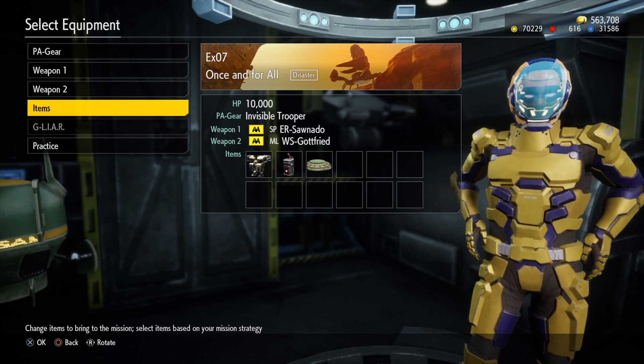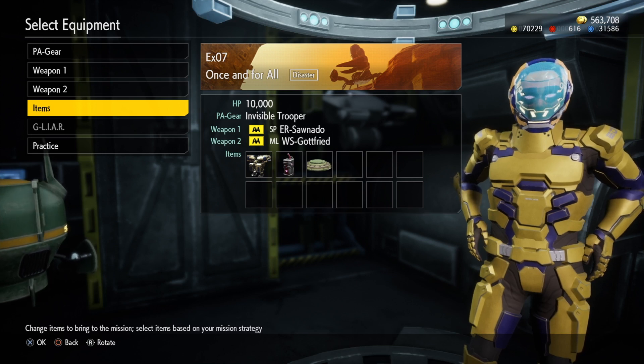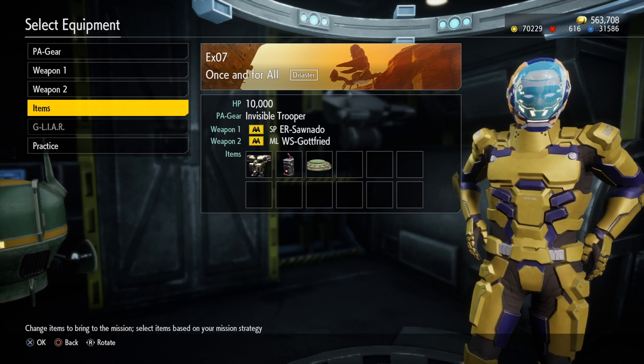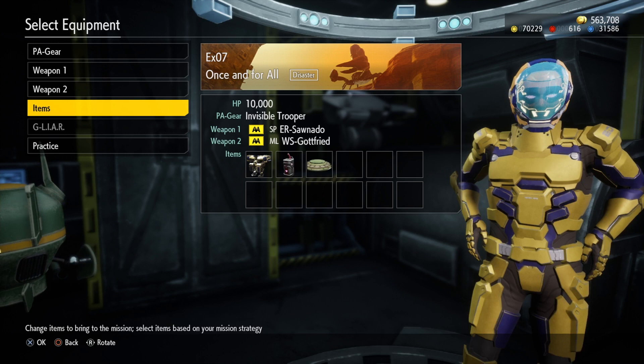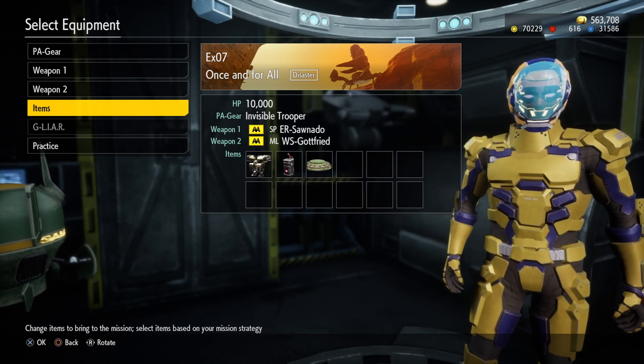I can't remember if it's the regular harvesters or super harvesters, but there's a mission where there's a bunch of both types. Just go play that mission several times and kill off the harvesters until you can purchase the Gottfried, because it is a wonderful weapon — I'll do a video on it in the near future.